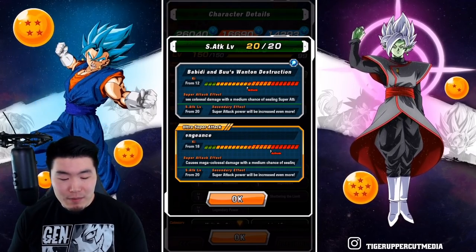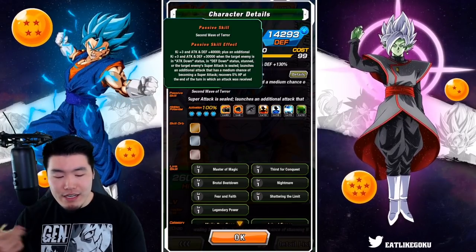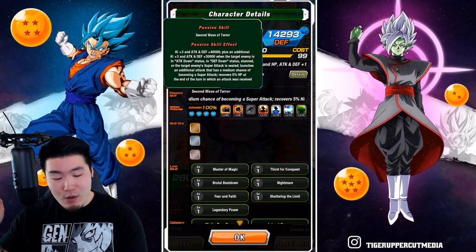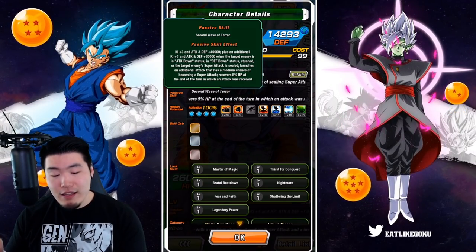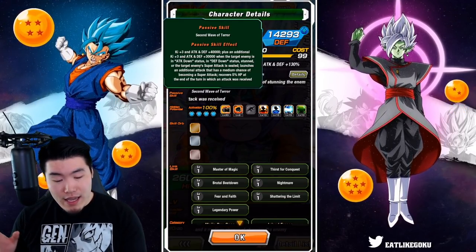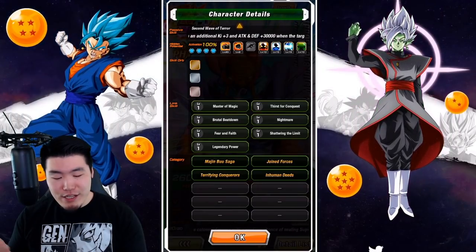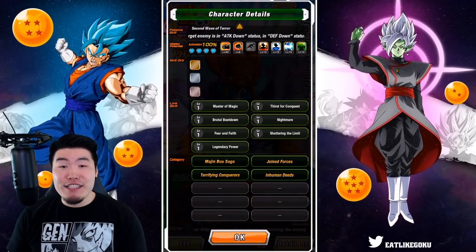And then the 18-ki causes mega colossal damage with a medium chance of sealing the super attack and medium chance of stunning the enemy. The passive is: attack and defense plus 40,000, plus an additional attack and defense plus 30,000 when the target enemy is in attack down or defense down status, is stunned, or the target enemy's super attack is sealed, and launches an additional attack that has a medium chance of becoming a super attack. Also recovers 5% HP at the end of the turn in which an attack was received. Links are Master of Magic, Thirst of Conquest, Brutal Beatdown, Nightmare, Fear and Faith, Shattering the Limit, and Legendary Power.